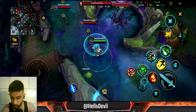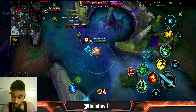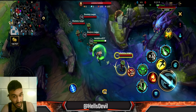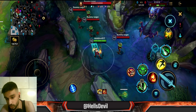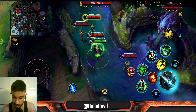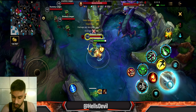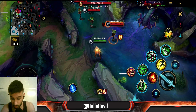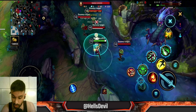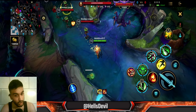For combos, the first thing to know is always weave basic attacks between your first ability presses. A strong initiation combo is: dash in with your third ability, basic attack, first ability, basic attack, first ability, basic attack, first ability, basic attack. You can also insert your second ability — for example when engaging multiple enemies: initiate, basic attack, first ability, stun, basic attack, first ability.